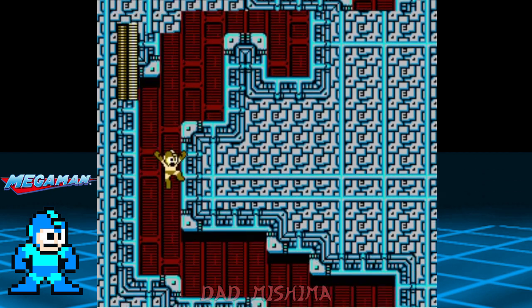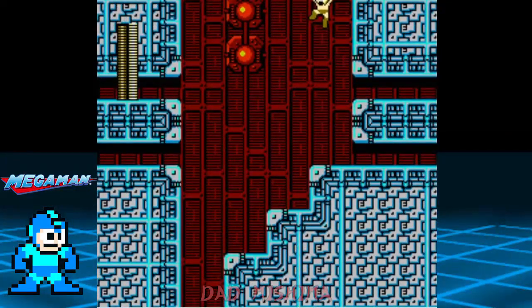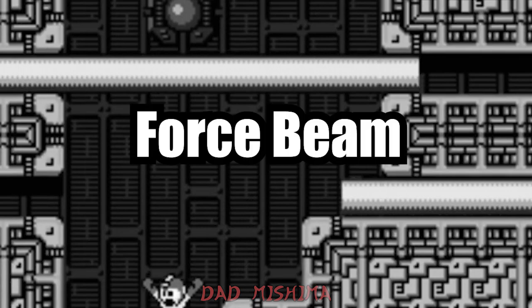The key to this level is all about moving as fast as you can. Here's the reason why: this is called a force beam, and it has the same effects as touching a spike. If you come into contact, you will be instantly killed, so move through the force beam sections as fast as possible.